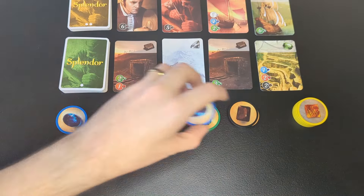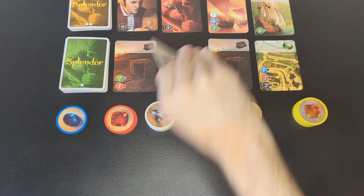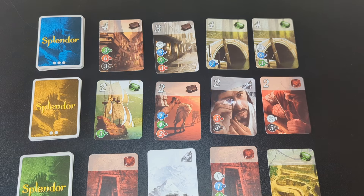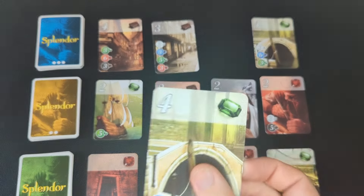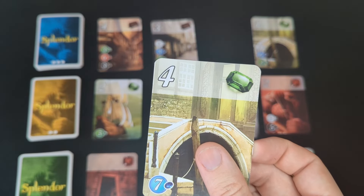Splendor is all about collecting gems and using them to buy cards. Cards then act like bonus gems so you can buy more and more expensive cards, which are worth points. When someone reaches 15 points, the game ends.